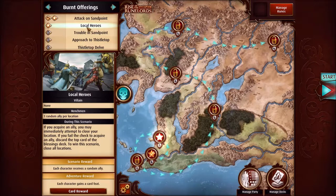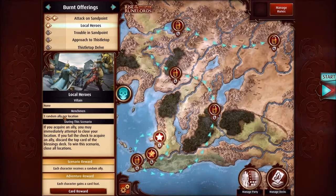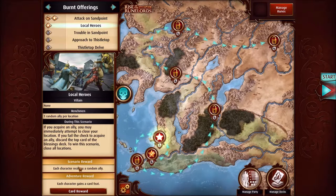Now we have Local Heroes. This one should be interesting because there is no villain, but there are henchmen. The henchman is actually one random ally per location. During this scenario, if you acquire an ally you may immediately attempt to close your location. If you fail the check to acquire an ally, discard the top card of the blessings deck. To win, close all locations. There's no main villain to defeat — the purpose is really to try to get as many cards as possible to stock our decks, but we've got to balance gaining cards with closing locations. When we defeat this we'll each receive a random ally.